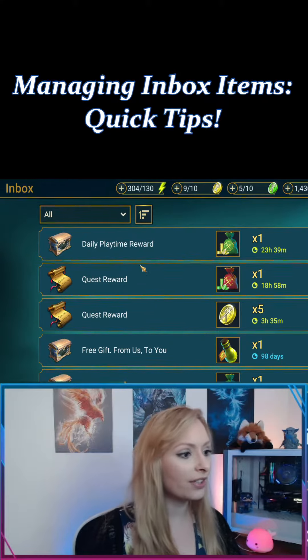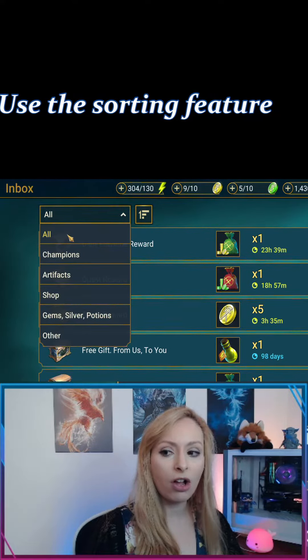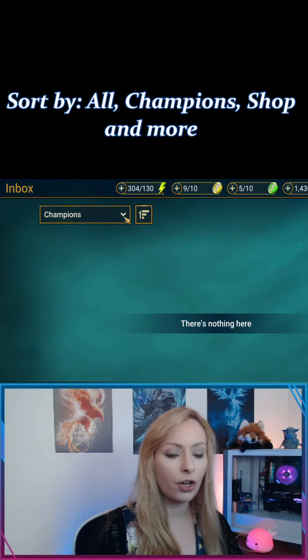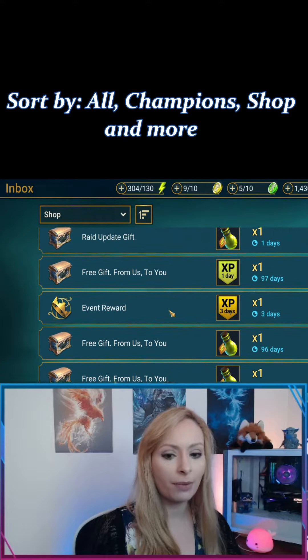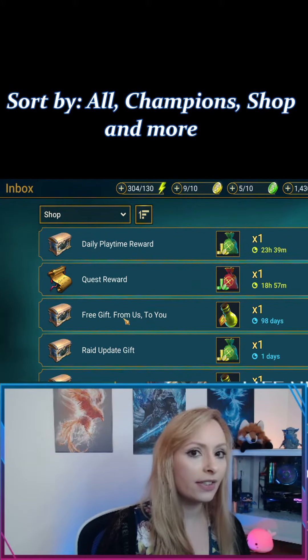In the inbox there is a way to sort your items. You end up clicking 'All,' and you can go to Champions — I have no champions — you could choose Artifacts — no artifacts. Shop gives you things that came from the shop, as well as this free gift from us. What this is, is these are the daily free gifts.